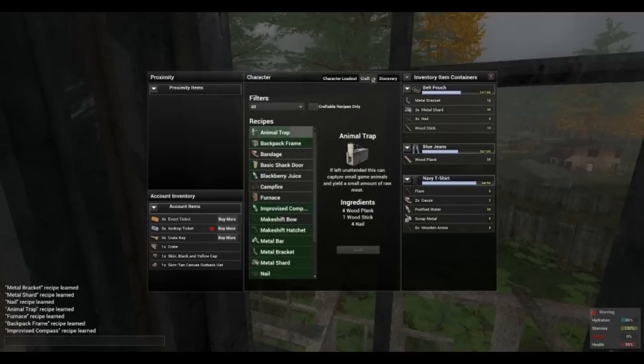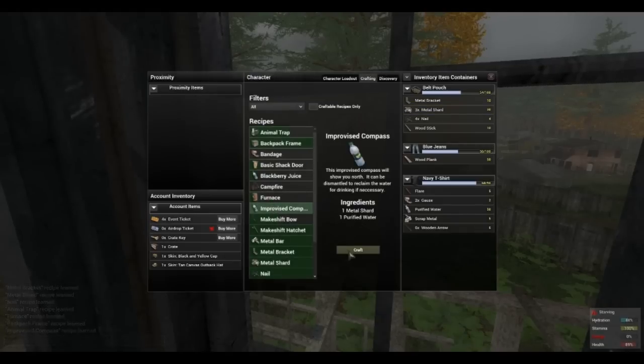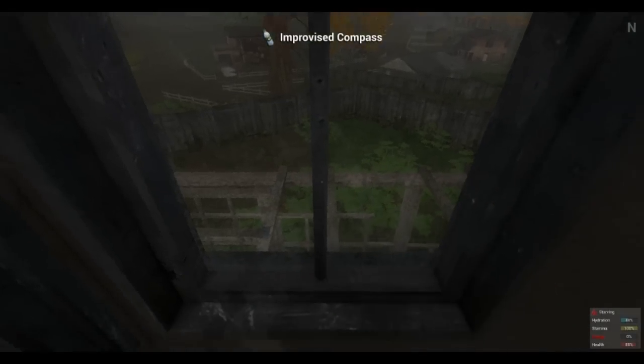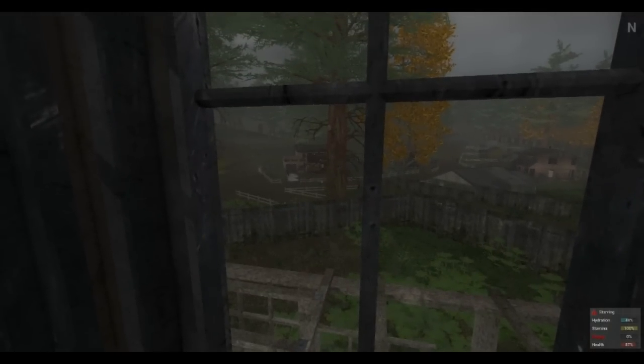To craft the improvised compass, you simply need one purified water and one metal shard. Select the crafting tab on the top, select the improvised compass and press craft. The item will be placed into your inventory.